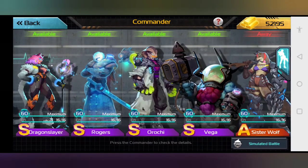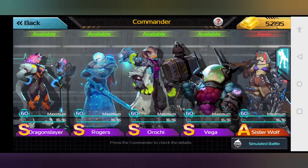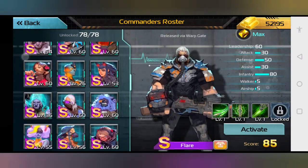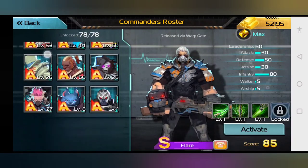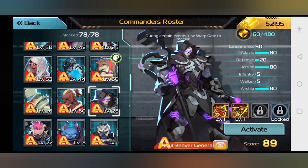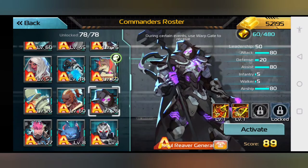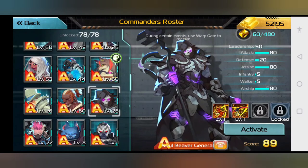There's another option — you see this little section on the right-hand side of the screen? Hit that and you can pick all your different commanders and see all their information. It tells you what each commander is good at. This guy is better at attack and assisting, but his defense is low, and infantry and walkers can't really be used by him — but airships can.